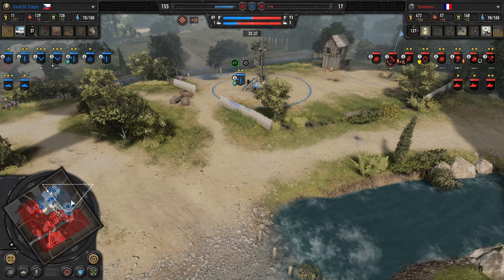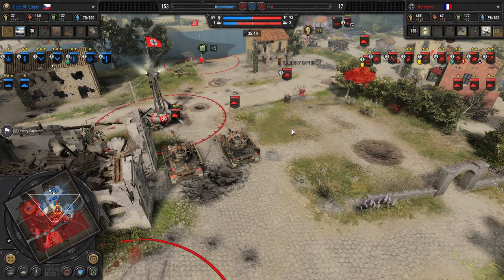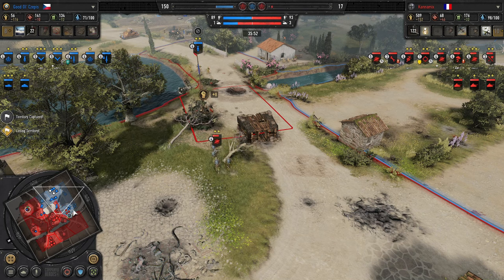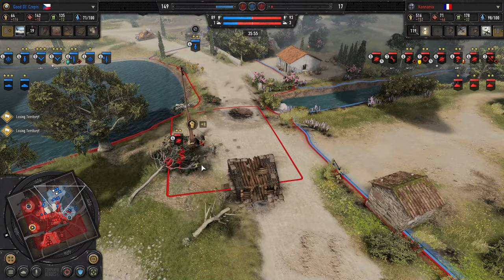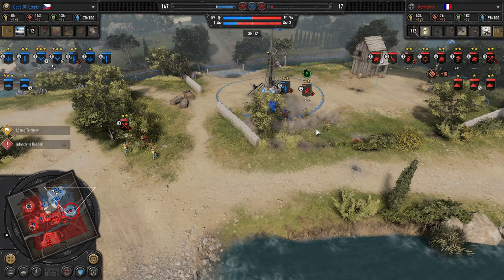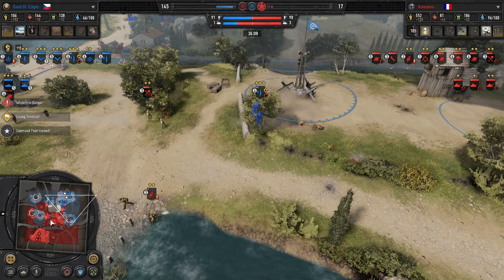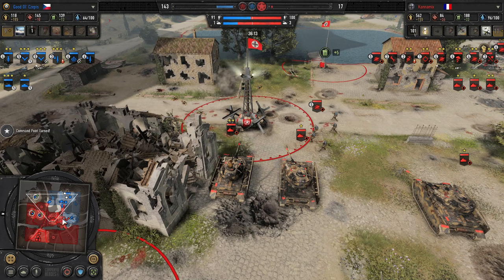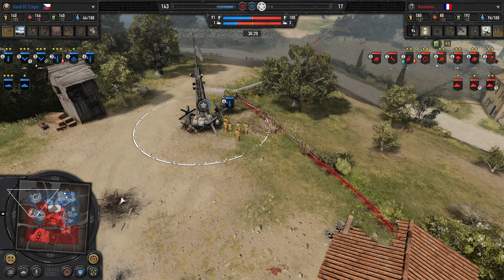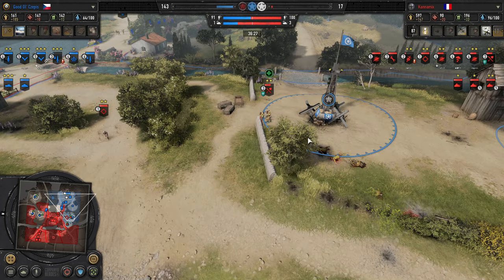The Stuka Loiter expires and a commando squad is dropping in on the north VP. Does Kanemix see it? If Cepes can hold with these commandos and cap the northern VP, that pressure might be enough to win the game, even though from a combat perspective he's definitely at a disadvantage right now. He's going to have a hard time getting out of his base between the mines and the Jaeger Shreks. Cepes has his mortars on hold fire. Here come the commandos — the Stoss Troop trigger their vet-1 ability and force them off, doing a lot of damage. But Cepes is able to capture the north side VP.